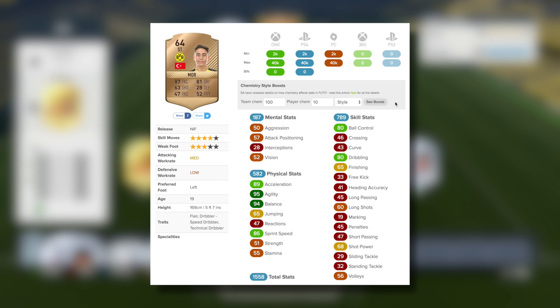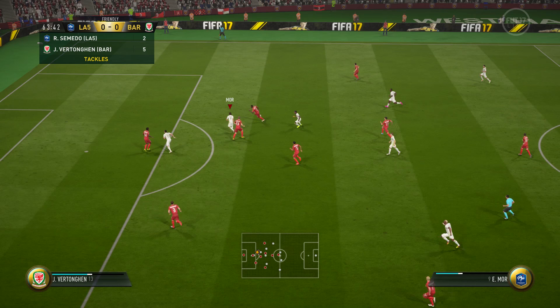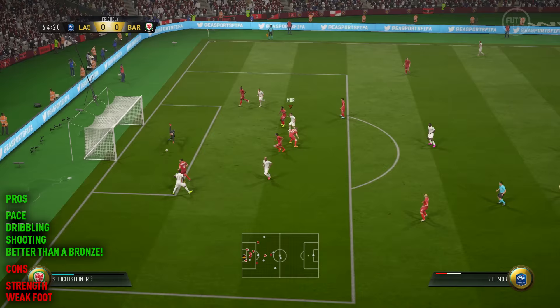Looking at the in-game stats for the Turkish striker, you'll notice that his acceleration, agility and balance are all standout stats. Playing him on full chemistry with the basic chem style will boost his ball control and dribbling both to 85, which is very impressive for a bronze. However, I went with the sniper chemistry style to boost the dribbling and shooting stats. He now has 90 dribbling and 71 shooting, and this includes 95 dribbling in-game and 80 finishing on a bronze item — that's insane.